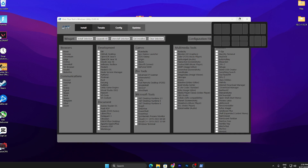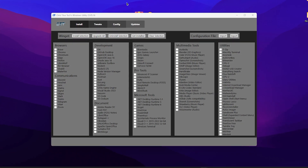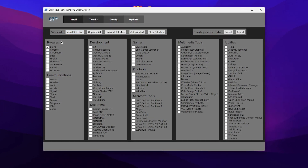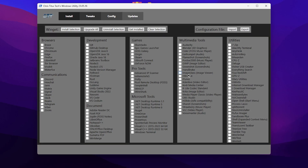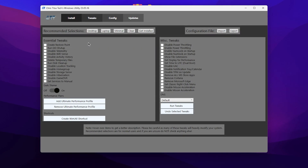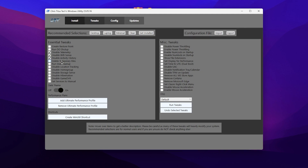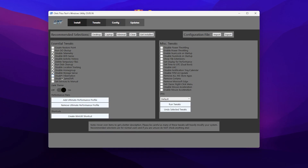Once installation is complete, the Chris Titus Windows Utility interface will appear. In the first section you can install browsers, communication apps, and other software by checking the boxes and clicking 'Install Selection', but I do not suggest installing any of these as they add load to your CPU. Instead, go straight to the Tweaks folder. Inside, find Essential Tweaks: create a restore point, disable telemetry, disable Windows Sense, disable activity history, disable temporary files, run disk cleanup, disable location tracking, disable home group, disable storage sense, disable hibernation, and disable Game DVR.